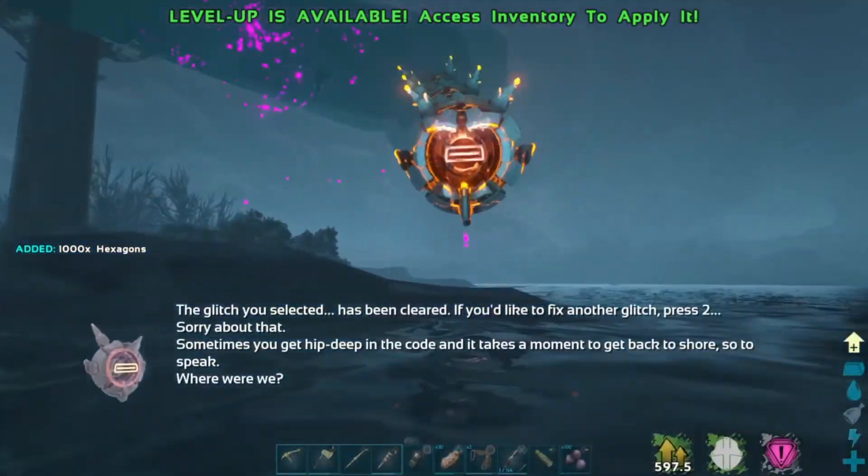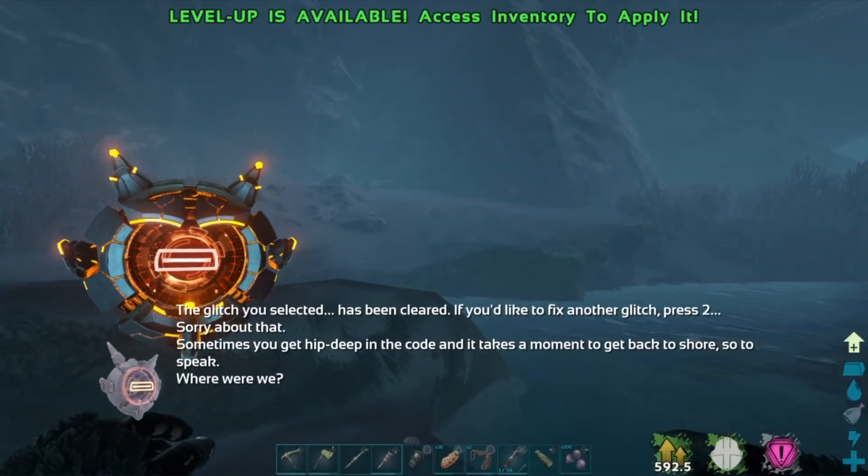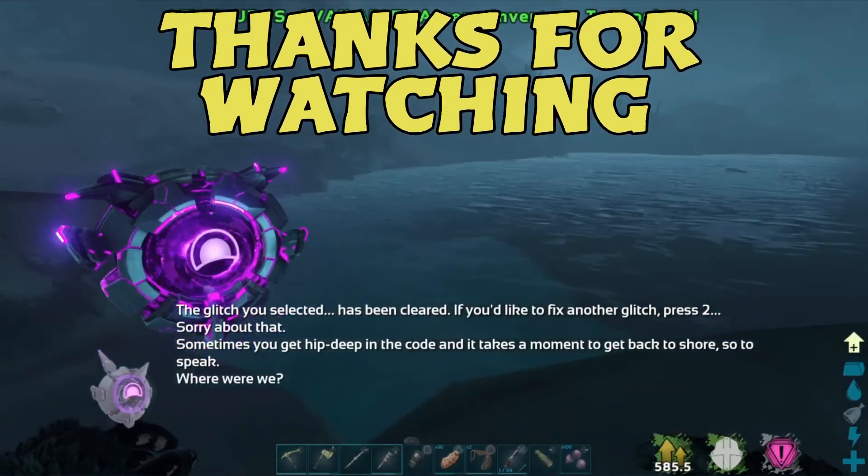The glitch you selected has been cleared. If you'd like to fix another glitch, press 2. Sorry about that — sometimes you get hit deep in the code and it takes a moment to get back to shore, so to speak.